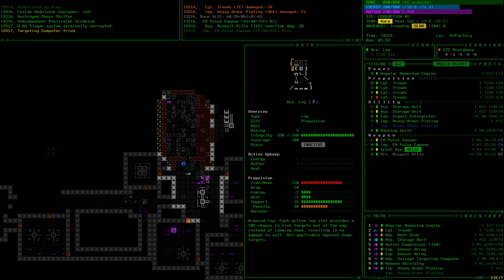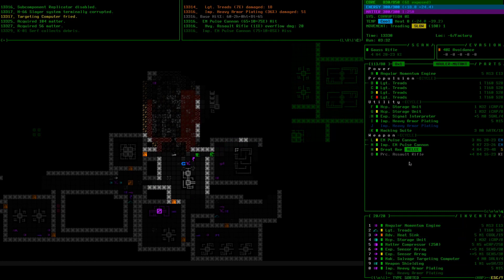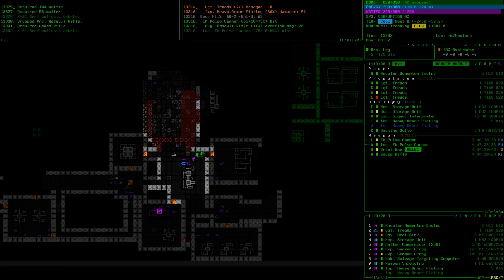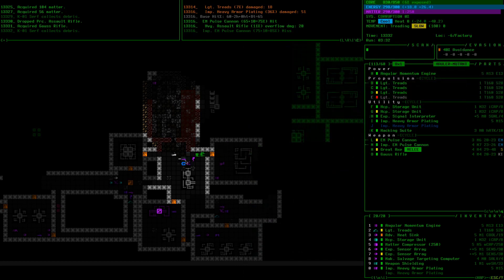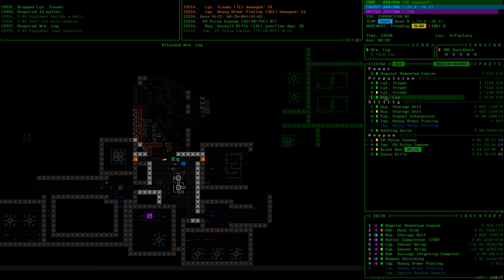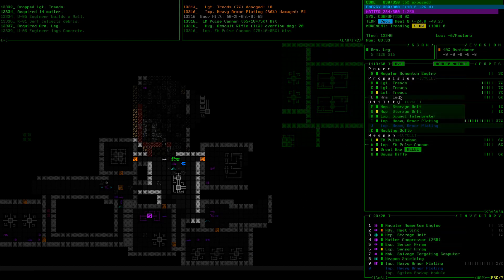I should grab the armored leg. I want that gauss rifle. Take it over that. Grab the arm leg. We just have a bunch of beat-up treads and no real backup prop, which is scary. I'll turn one of these off. We're still moving at 180 with only three light treads. I'm going to rip that off and put on these light treads, grab the arm leg — actually I'll just throw the arm leg on deactivated as an armor source. That can take some hits instead of our other treads.